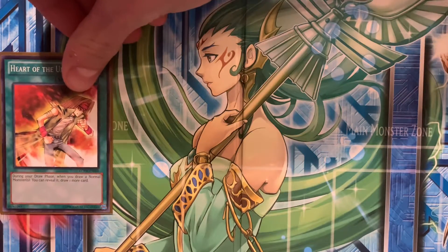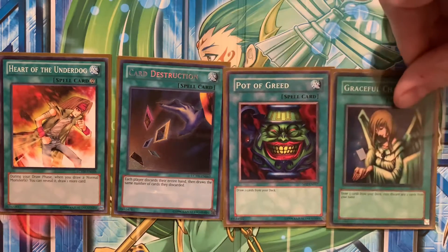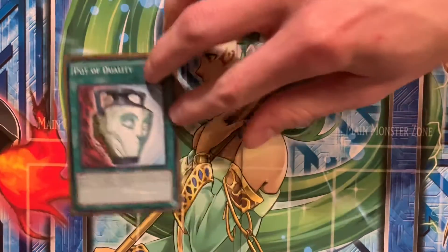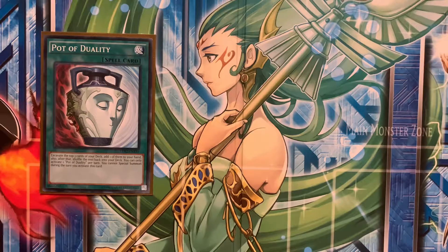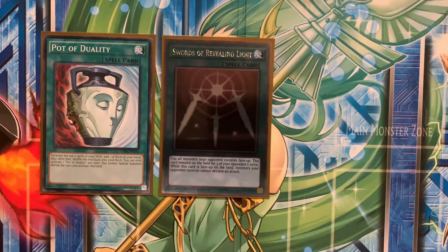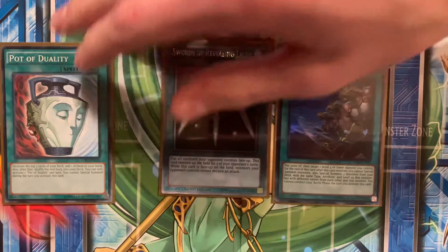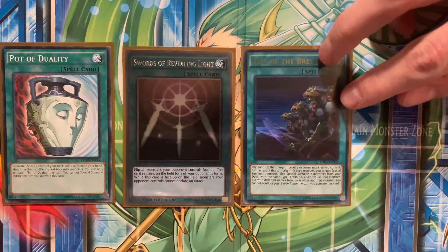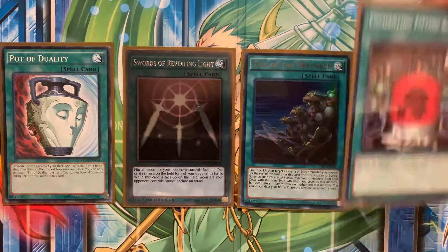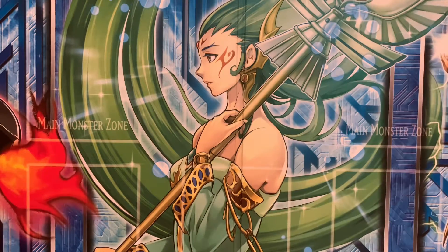We have Heart of the Underdog, which can get out of hand pretty quick. Card of Destruction of course, a classic. A couple more classics: Pot of Greed and Graceful Charity. And then Pot of Duality, our last of the draw spells. We also have a Platinum Rare Swords of Revealing Light — just needing to stall is pretty much the big focus of the deck. And then Ties of the Brethren, which is great tech for getting additional fodder out and filling up the graveyard. Another way of doing that is Enchanting Fitting Room, and the last spell is Feather of the Phoenix, which helps get cards from the graveyard back on top of the deck.